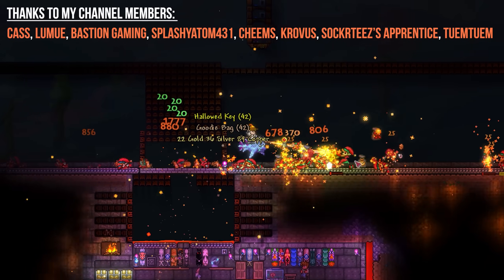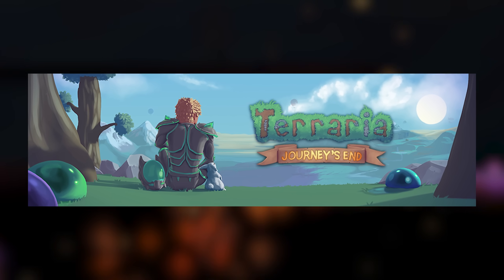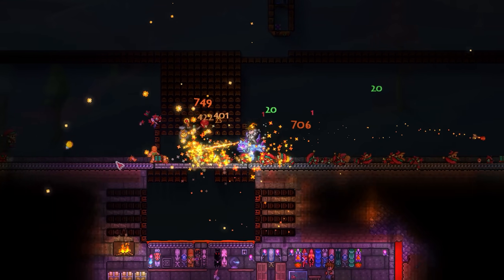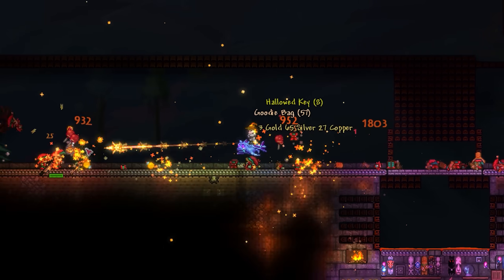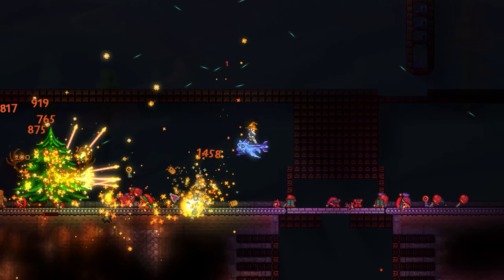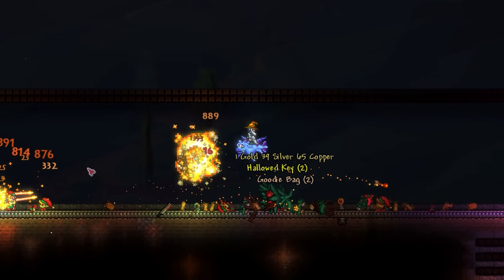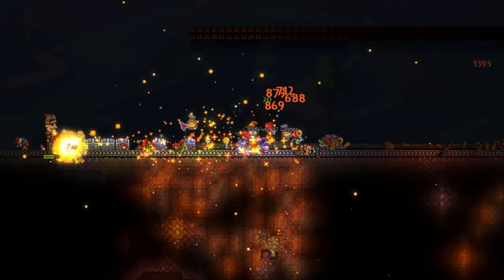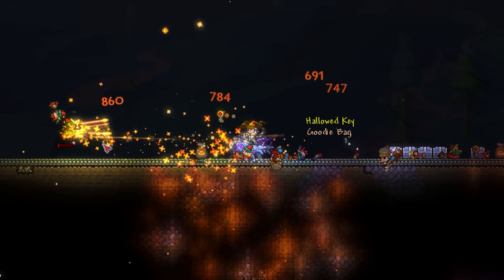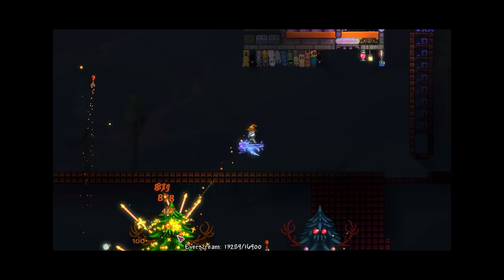Terraria's luck mechanic is quite the interesting one, implemented in Terraria 1.4 as a semi-hidden passive stat that dynamically changes throughout your playthrough. In the past, we've looked at the ways you can maximize this to give you a significantly boosted drop rate on items like the Rod of Discord. Today, however, we're going to be amping it up to 11 — what would happen if we were to surpass the vanilla luck cap and increase our luck so much that probability doesn't even exist anymore? Well, as you'd expect, things can get a little crazy.